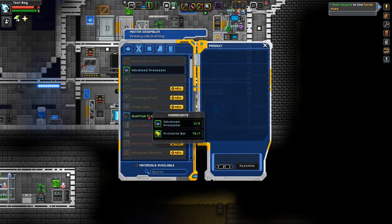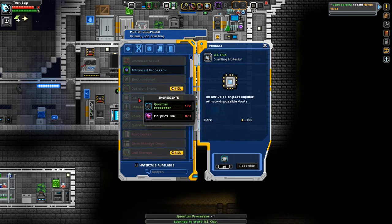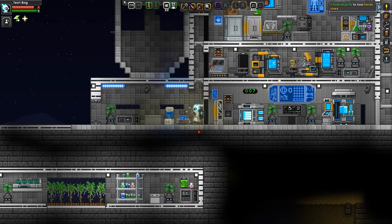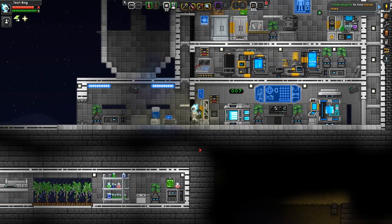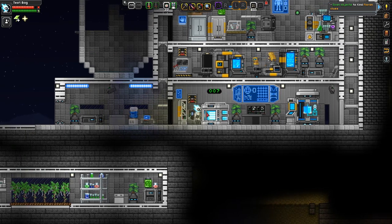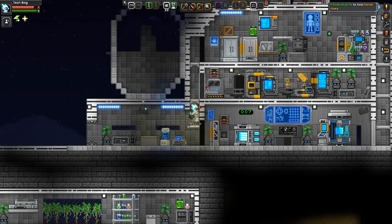You can build one Quantum Processor right off the bat. Now I can build the AI chip, but I need a Morphite bar. Morphite right here, and once I build this I'm pretty sure it unlocks the Morphite bar. Well, this episode wasn't too eventful, but at least I got to show you the two worlds I was talking about in the last episode. You just need to build the Hoplite helmet so you can resist the debuffs that both of those worlds give. Stay tuned for the next episode where hopefully we'll build some more stuff. Thanks for watching.